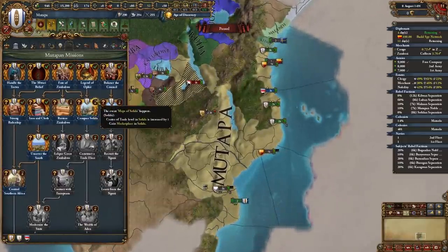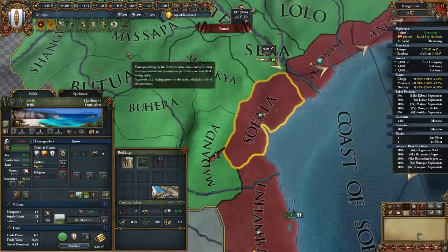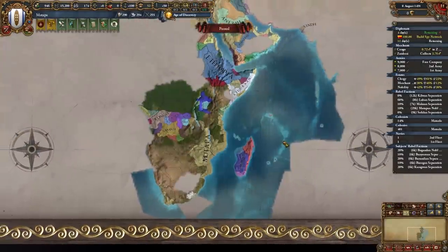Now we can take the mission Conquer Sofala, where the center of trade is increased by 1 level and we gain a marketplace. It's a very strong mission and we also discover a large portion of the Indian Ocean.